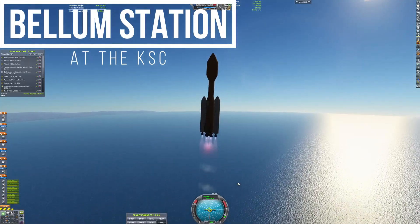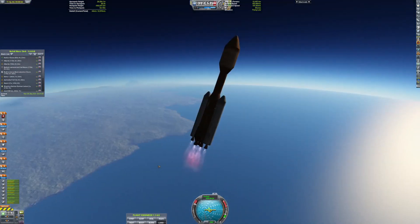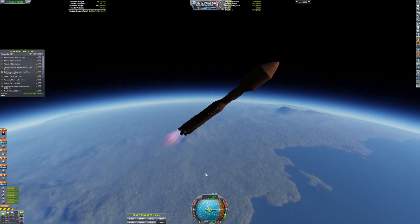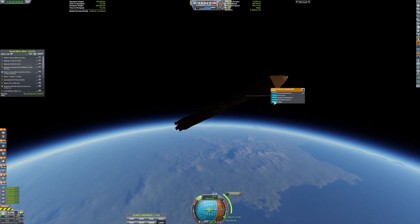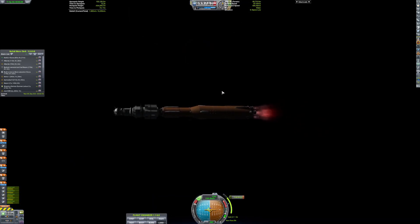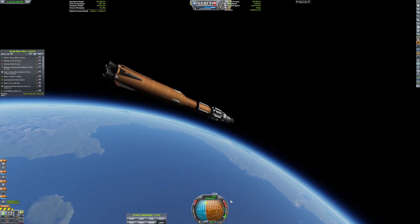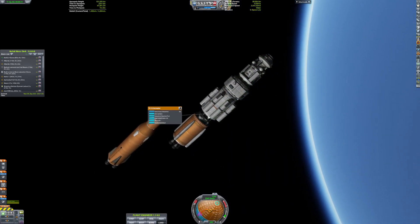Now we're launching Bellum Station, which is our space station that will be sent to Duna. We are launching this on a CD SM5, which I set up as fully expendable. Actually, I don't think it was expendable — I had it fully expendable and then corrected that. I got it to orbit, so I guess I didn't have it as expendable as I thought. Maybe I should land that in the next episode or the one after.